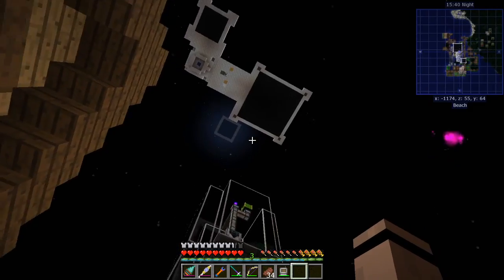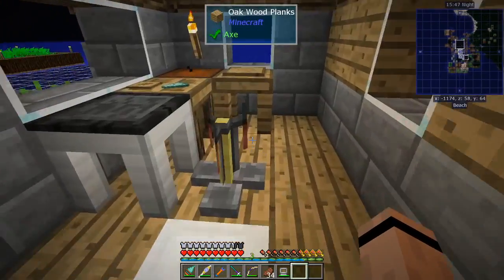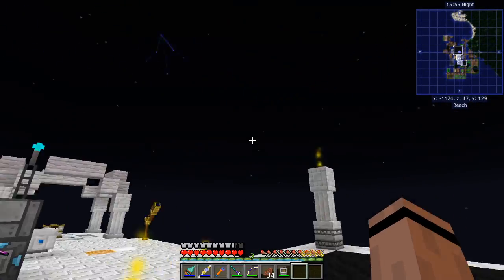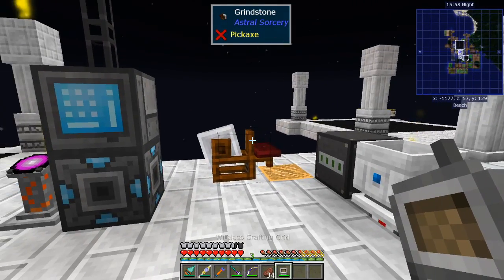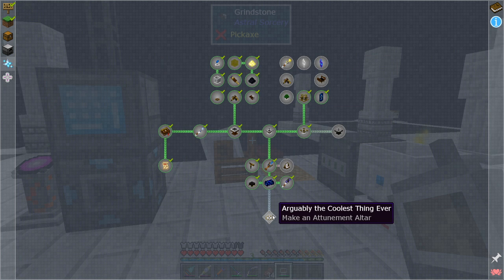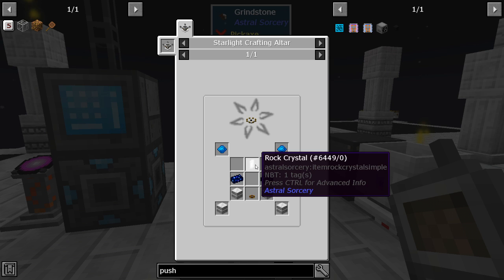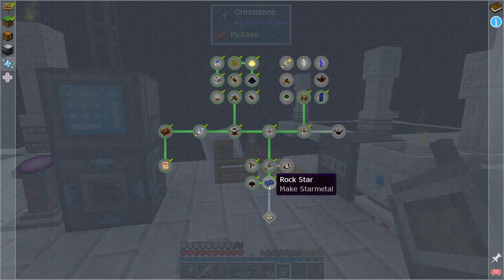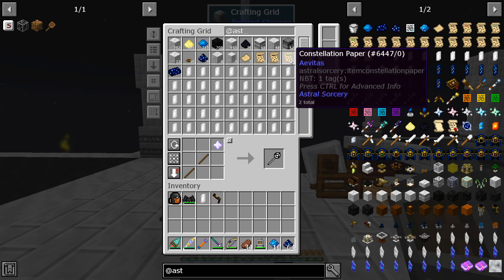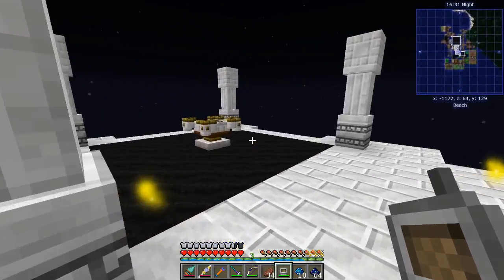Before I go there, I want to do a couple of things. Let's go upstairs first — I made us a new platform, but it's snowy so I might have to put a roof on it. In the quest book for Astral Sorcery, we've got all this stuff to make, including the attunement altar right down here. I've got almost all of the stuff — we need a rock crystal, a spectral relay, some marble. Let me start grabbing what I need.